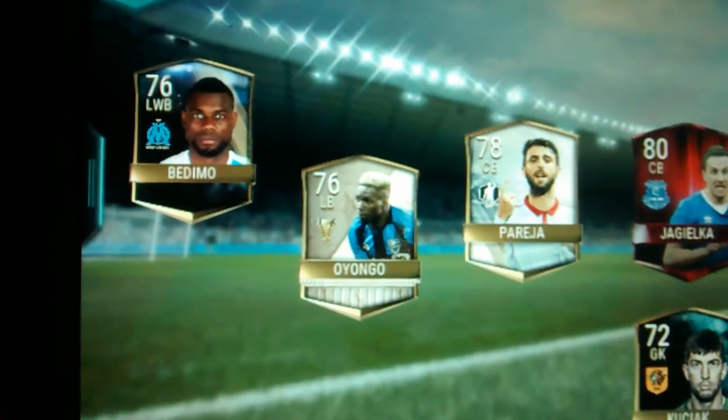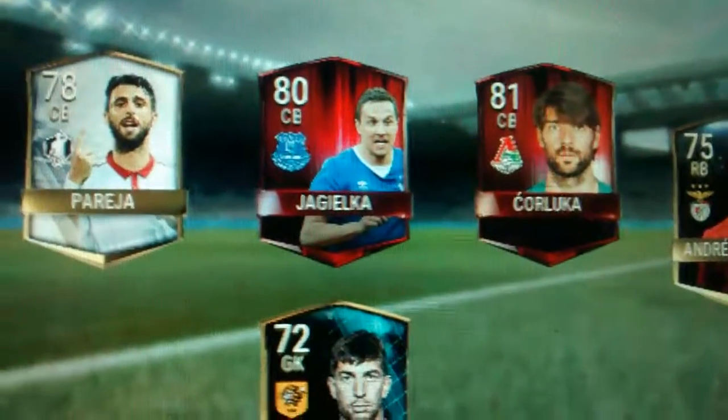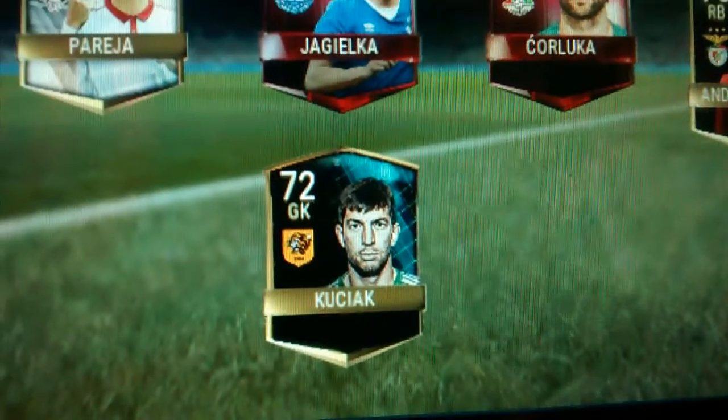In defense we have left wing Buddy Mode — that's actually an alright card, got him in a 7.5k pack pro pack. Left back Obvi Iongo — he's well good, I use him all the time, he bolts up that pitch. Then you have Andrea, Mandra, Bakuna, you know, Perreira, in-form Juggiel, Curly, and Coochie — I'm gonna upgrade maybe soon.